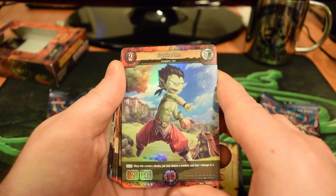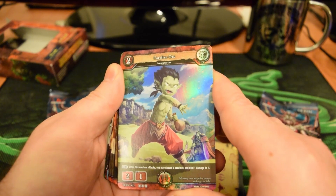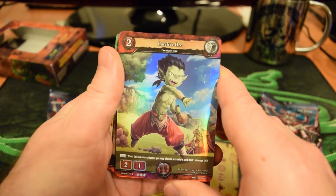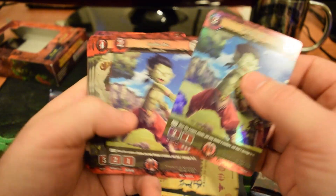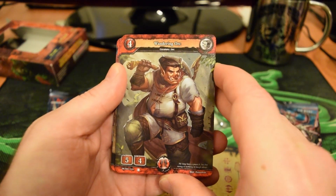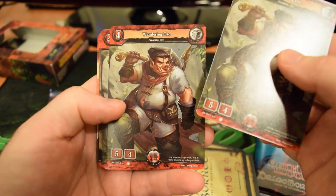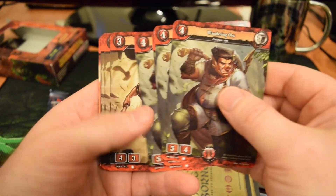Next up, Carefree Orc — another foil, 2-cost, 2-1 with an auto. When this creature attacks, you may choose a creature and deal one damage to it. Got two of him. Next, 4-cost Wandering Orc — a 5-4 with no special ability, but he looks pretty awesome. Four of that guy.